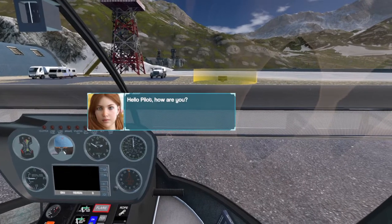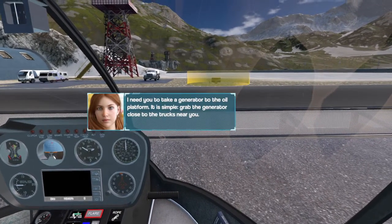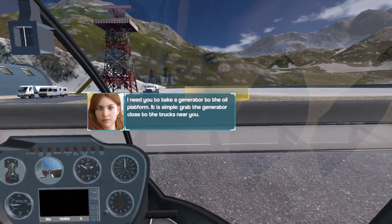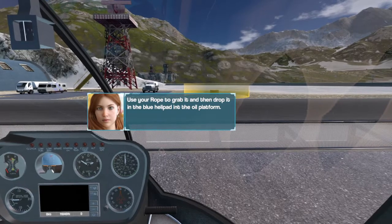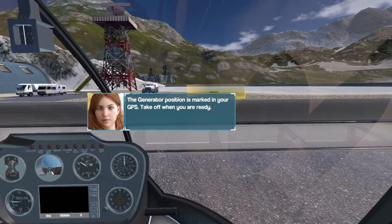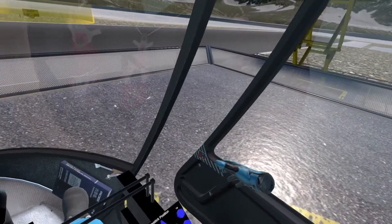Hello, pilot. How are you? I need you to take a generator to the oil platform. It is simple. Grab the generator close to the trucks near you. Use your rope to grab it and then drop it in the blue helipad on the oil platform. The generator position is marked in your GPS. Take off when you are ready. Alright, that sounds pretty straightforward.